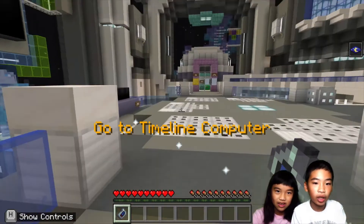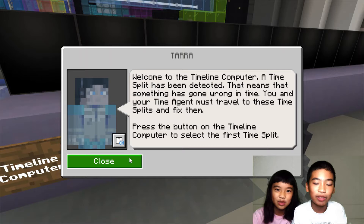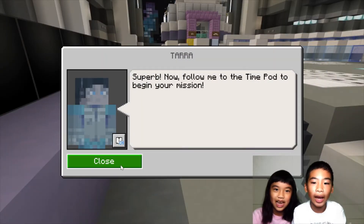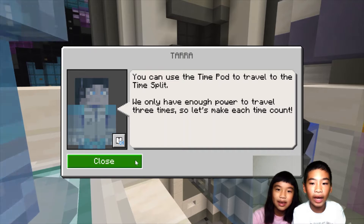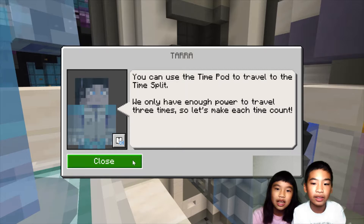Let's go. Welcome to the timeline computer. A time split has been detected — that means something has gone wrong in time. You and your time agent must travel to these time splits and fix them. Press the button on the timeline computer to select the first place. The three splits. You can use the time pod to travel to the time split. You can only have enough power to travel three times, so let's make each time count.